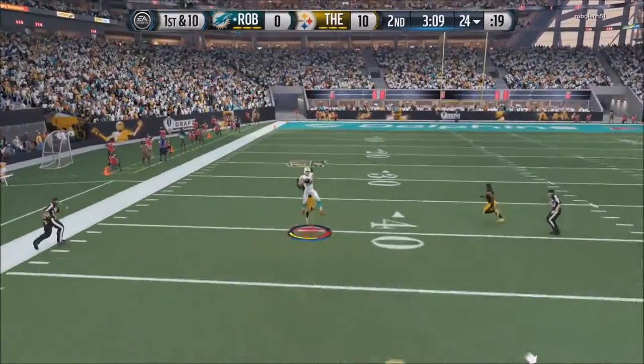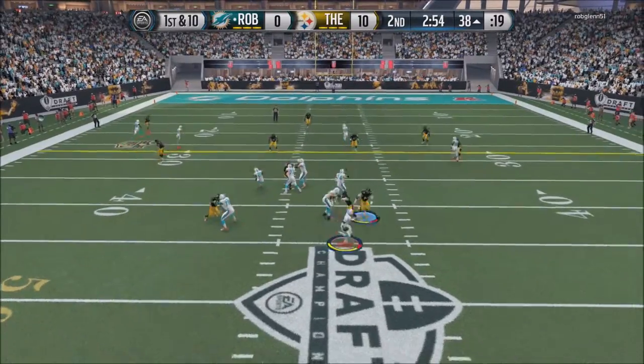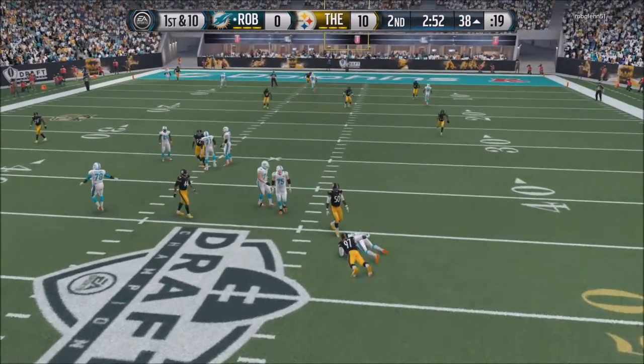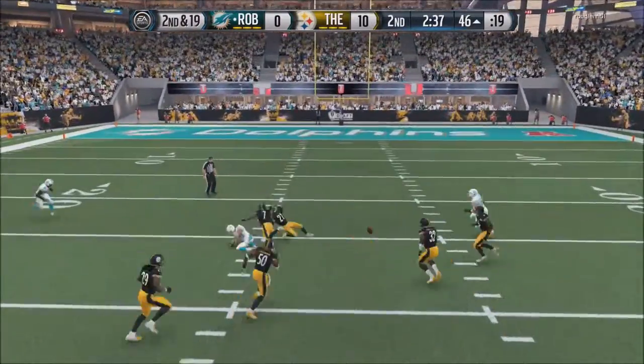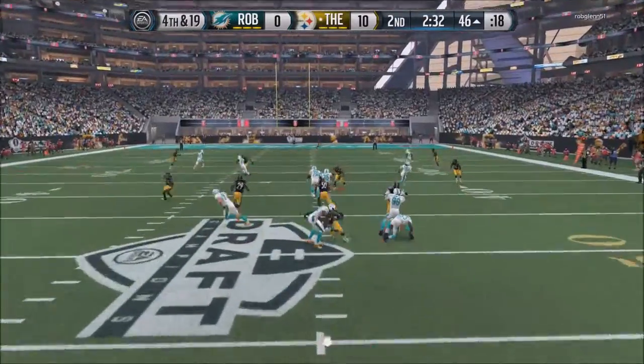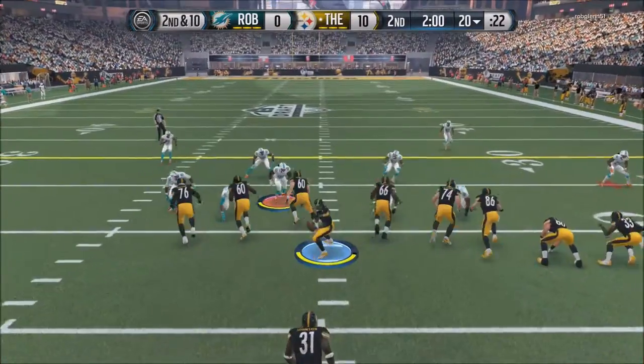We got new teammates. Right here, Vontae Davis, the 97 overall — I think that's the final edition card, Vontae Davis. He gets Mossed, but he makes some plays. So yeah, we got two cornerbacks, 97 and 95 overall. We got our corners down.